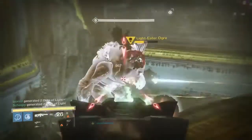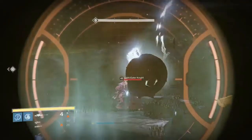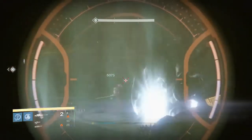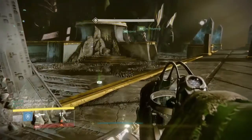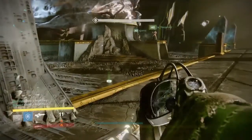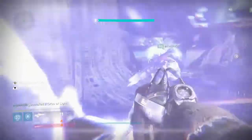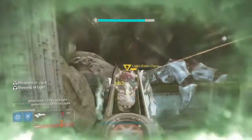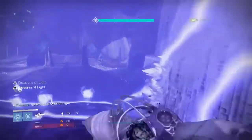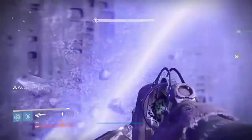Of course there is one spare knight — the one of the pillar no one is standing on. This knight is killed by the titans standing in the center. At the same time the hunter jumps on his first platform, the titans both put up their bubble and start shooting the ogres. This is their main concern. If you have a Touch of Malice, don't reload because with the Blessing of Light you have more than enough health. Make sure to step in the bubble between killing every ogre.